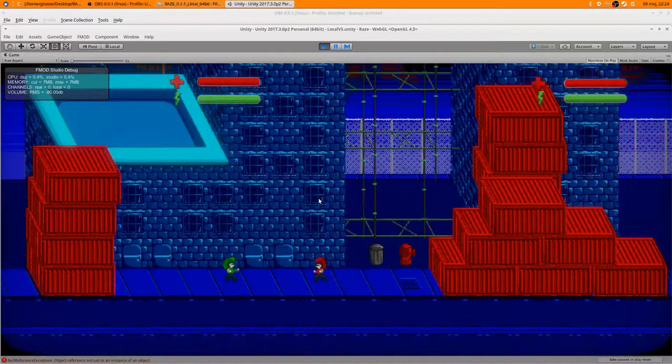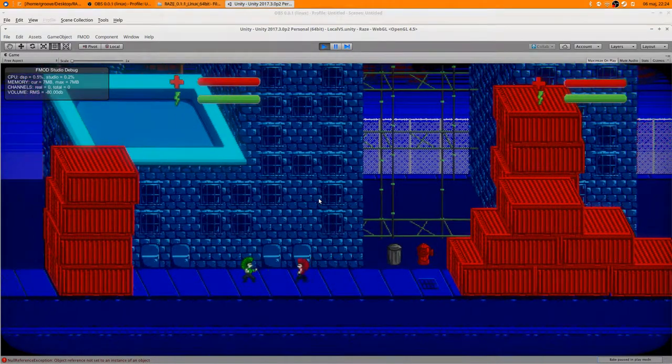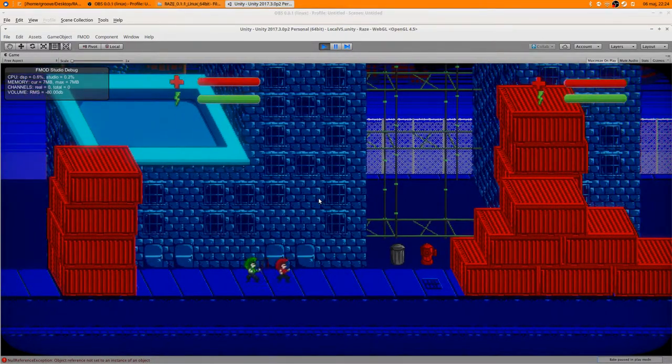That's the game as of now, but there is one more thing I want to show you. As you might have already discerned from the title, we have sort of functioning multiplayer right now — or rather, Martin has programmed it while I've just been sitting here doing nothing. Let me go to Unity and show you. Here you see Raze, our hero, with his green alien twin brother — it's just a reskin with a different color as of right now.